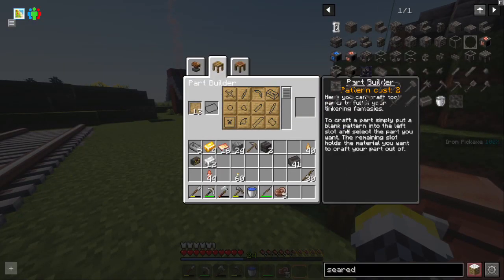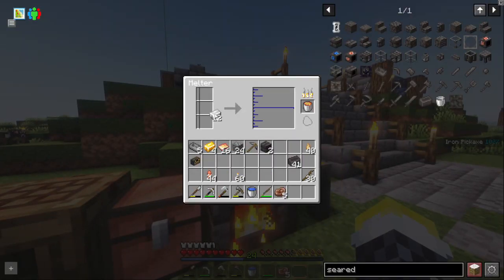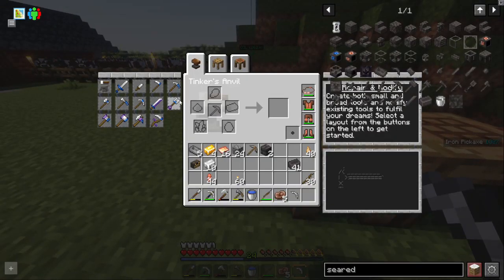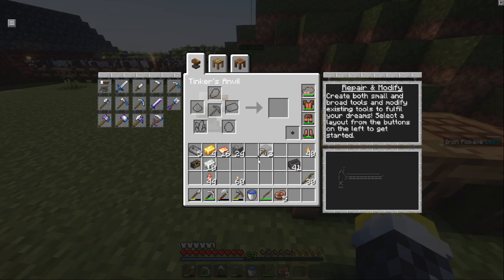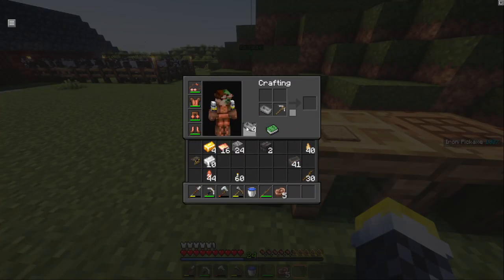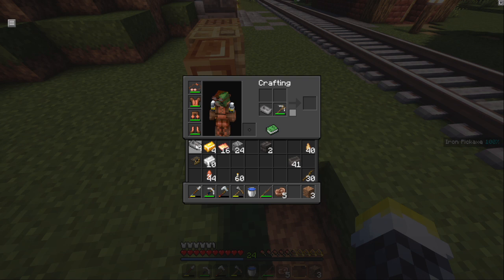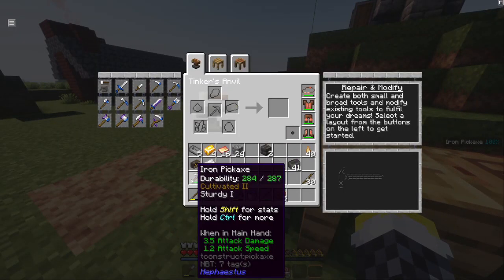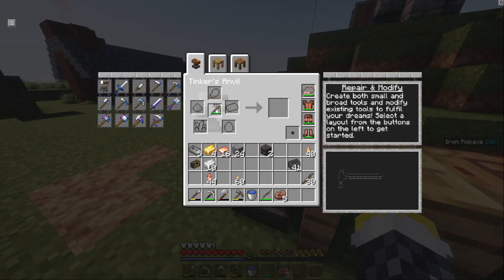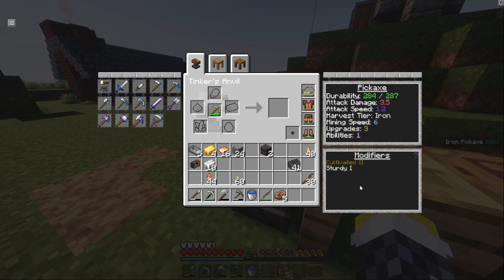It costs two iron to make the pickaxe head, so let's put two iron in there. Now we have an iron pickaxe head, and with the Tinker's anvil we can upgrade it to iron. We now basically have a repairable iron pickaxe. If I get redstone I can give it haste, and if I use lapis it will give me fortune — so this is just very nice to have.